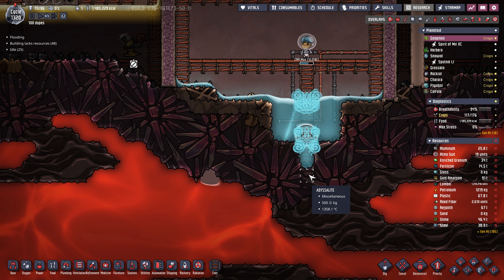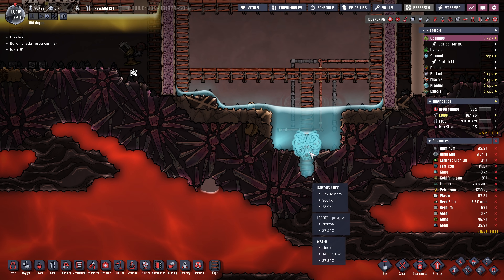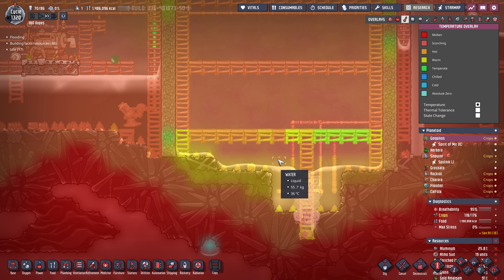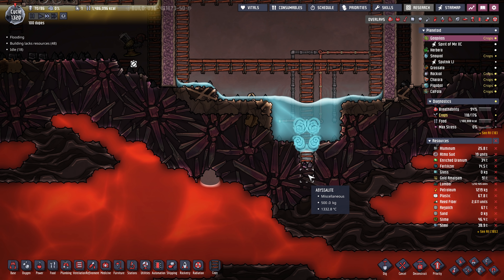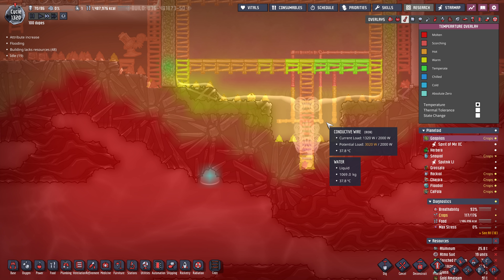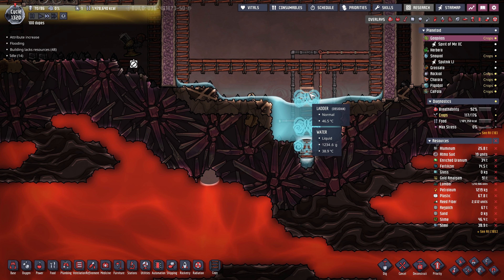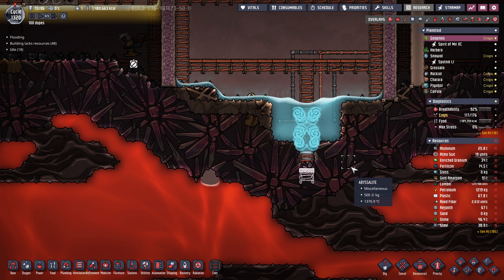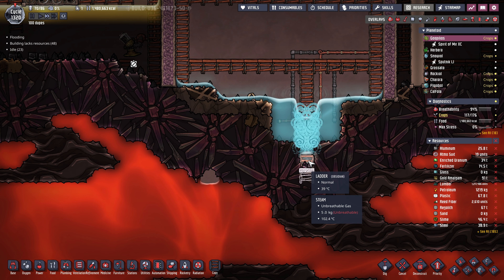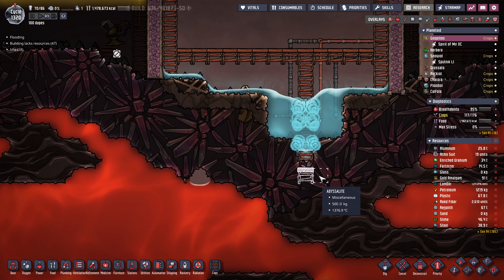It's going to take a while to get any steam out of here — we'll probably have to go deeper. The water is at 37.5 degrees, that's actually going to take a while to boil. So we're going to go even deeper. We do have steam trapped kind of in here, but if we go down one more tile we'll start sucking the heat out of this tile and this tile as well.